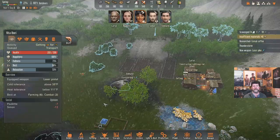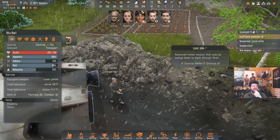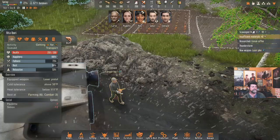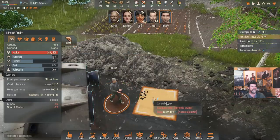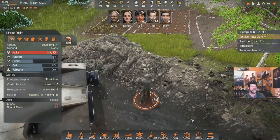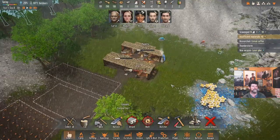New weapon: a laser pike! Advanced melee weapon that uses an energy blade to slash through flesh — we've got a lightsaber! Edmund, I'd say that's yours. Let's have Edmund equip the laser pike and haul the spear away. Rita will grab that. Wow — that was a great find.